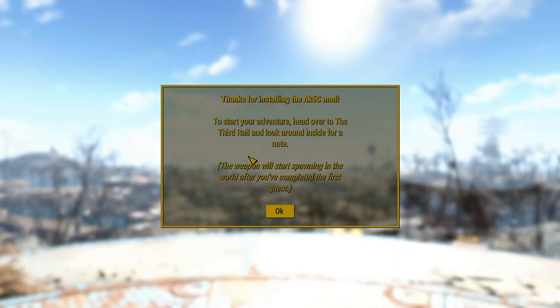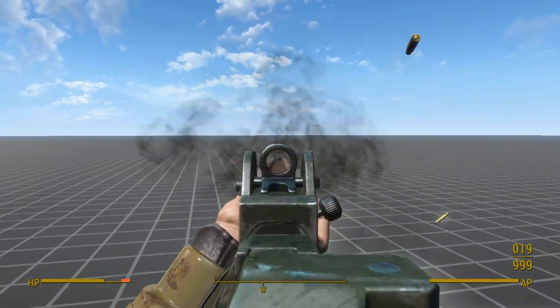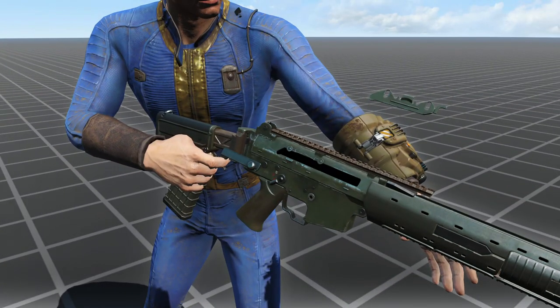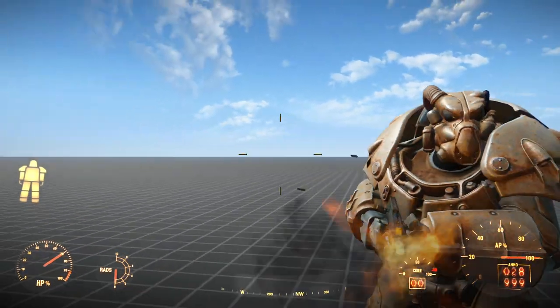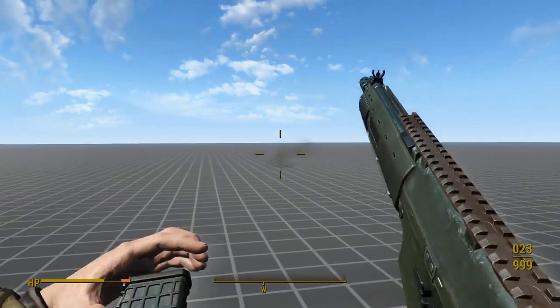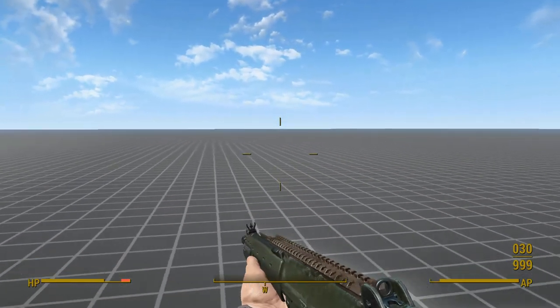Beyond all that, this weapon has level-less injection — it appears on gunners and raiders as well as on vendors, but only after you complete this mod's quest at the Third Rail. I can't fault the appearance of this weapon, and the animations are pretty good, but not as good as the first two mods in my opinion. In third-person, when you throw a grenade, the weapon parts explode out of the gun even more than the previous two mods. In third-person power armor, this mod uses submachine gun animations which don't look so great. As a little bonus, this mod adds a Mora knife, which uses knife animations and can't be modified. You could find this knife on enemies sometimes, since it's been injected into level-less lists.